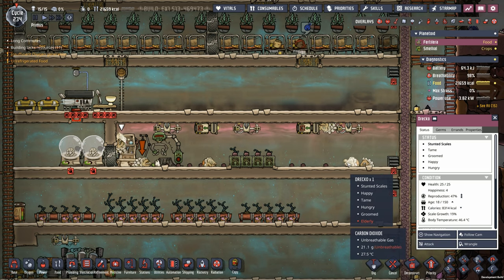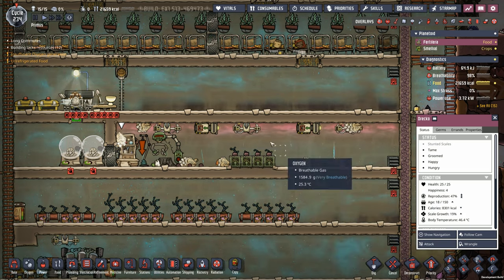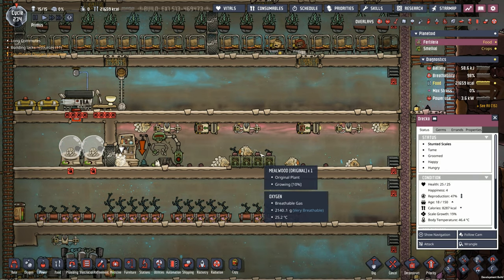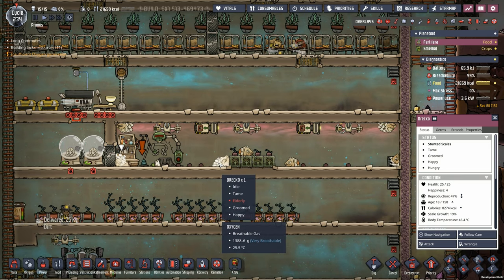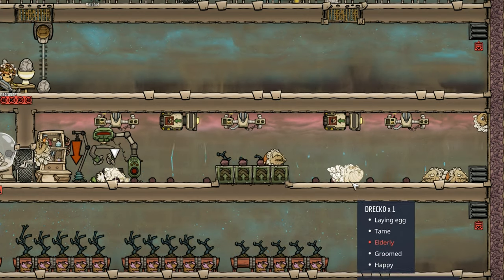We put the phosphorite into a storage bin and have an autosweeper loading up the critter feeder. Before adding more mealwoods, I'm just going to let these Dreckos level out with the mealwood and see where it falls. A lot of these Dreckos are still kind of fresh from the biome — we scooped a bunch of them up, so they may not have had an opportunity to eat enough. I am going to keep an eye on it.